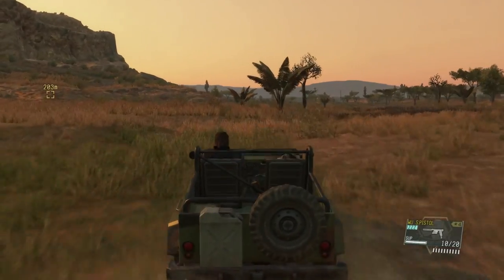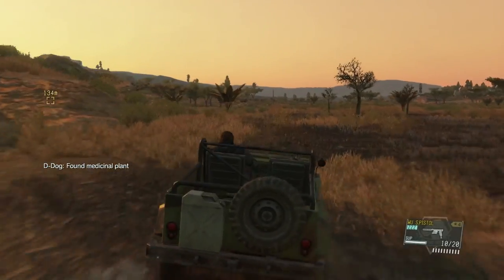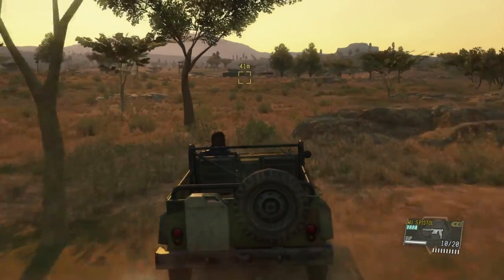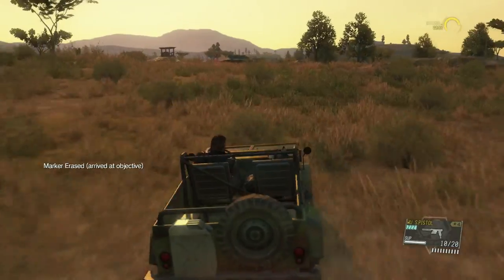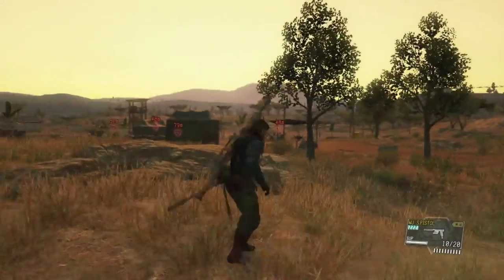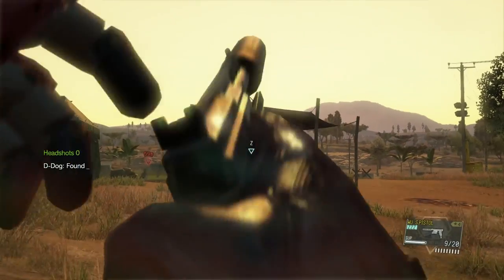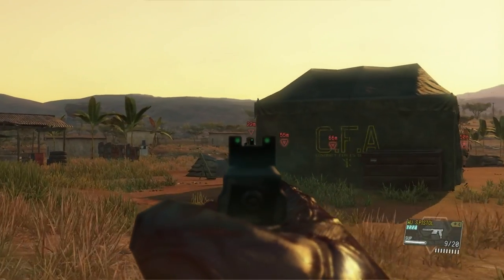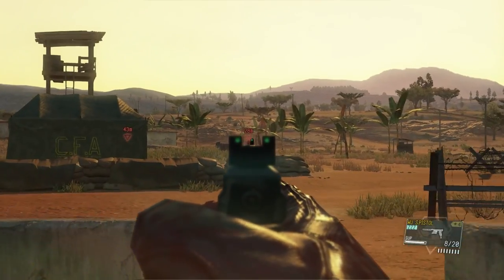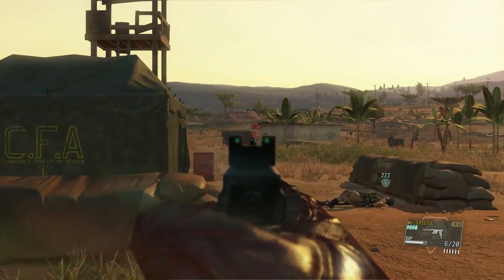We're going to head to the main objective — basically where it says on the map — and find the intel file that will show us where the escort vehicles are going to be travelling. It's located just over here in the guard post. We're just going to tranquilize everyone in the area with headshots to get rid of them. You can also do body shots but it'll take a little bit longer.